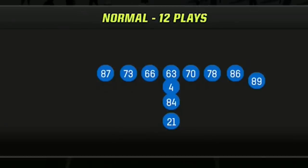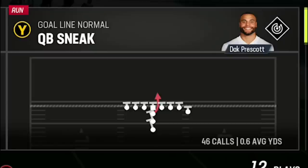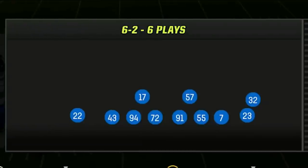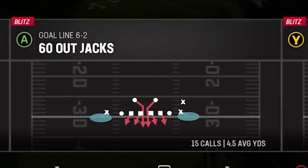My last tip is about short yardage defense, more specifically goal line, as I'm going to show you a shut down defense for any situation where your opponent comes out in a goal line offensive formation. For years now, the meta money plays to score from the 1 yard line have been the quarterback sneak or the fullback dive from this formation, and it would basically be an automatic touchdown as long as your opponent chooses one of these two plays. But did you know that there is a defense in the game already that needs zero adjustments that will stop them both easily and consistently? That play is the 60 Out Jacks, which I have mentioned several times in my latest gameplays, as this is an absolutely shut down defense in these scenarios.